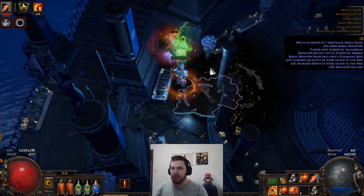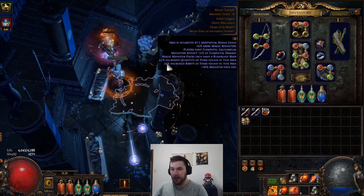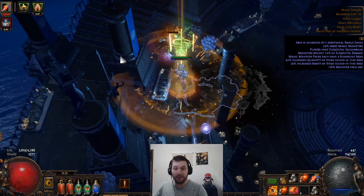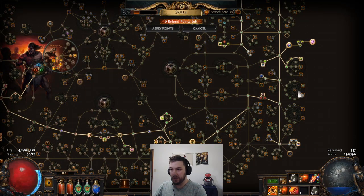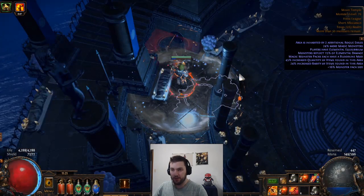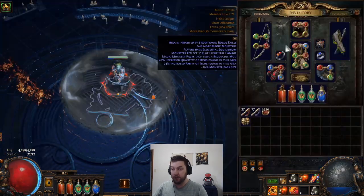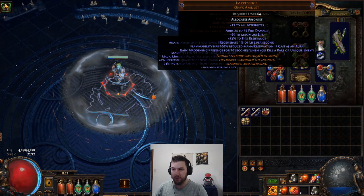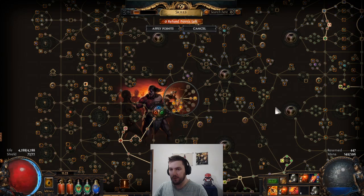So basically the build is, we're going to be utilizing Kintsugi — and it doesn't matter which character you're on, as long as you have Kintsugi and you have access to Wind Dancer. We're going to be using a few additional defensive measures along with these, including of course Maddening Presence, just to get a lot of less damage multipliers put onto us.